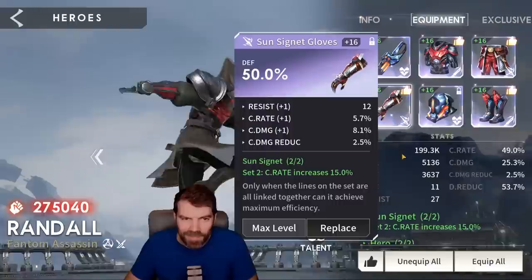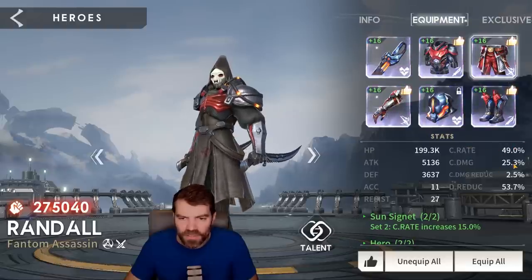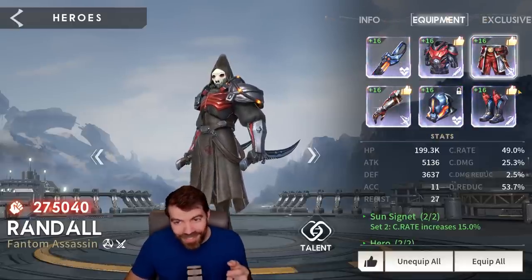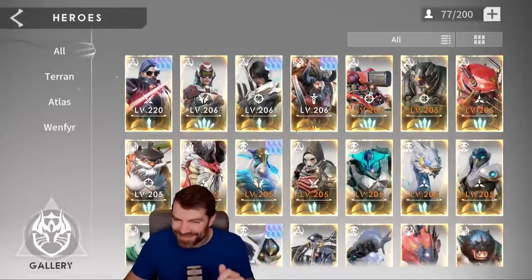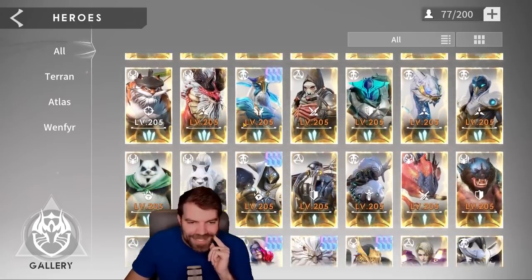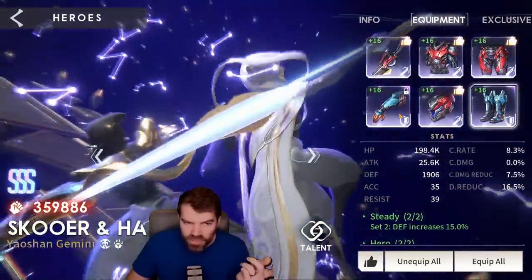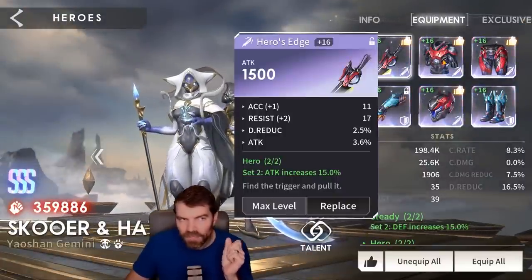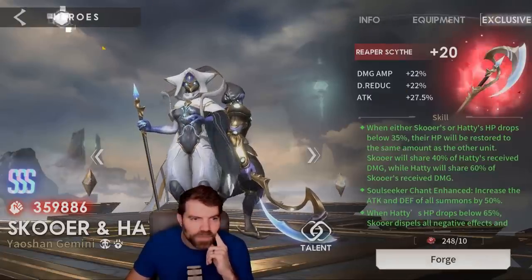Randall is actually built a bit different: defense, defense, damage reduction, and he's in an HP set, a crit set, and an attack set. He has 50% crit, a little bit of crit damage, not very high attack. The reason I focus defense is because it baits enemy Baileys to attack him — Bailey attacks the person with the lowest HP. So if you make him very tanky with damage reduction and defense, then Bailey will waste his time trying to kill Randall and my Bailey gets to kill everyone else. That's a little PvP hint. Skewer and Hattie — I focus mostly attack percent. Defense does carry over to Hattie, but HP does not — so don't focus on HP. Exclusive 20 there.